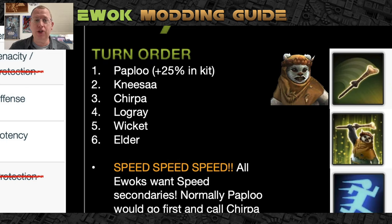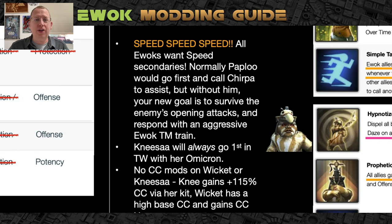However, I don't recommend using Paploo if you're running Nisa. Generally you want Chirpa to go next, followed by Logray, Wicket, and Elder — mod accordingly. But it doesn't have to stick strictly to this because there is a lot of RNG with Ewoks. Through Chirpa's leadership, whenever they attack using a basic they gain 20% turn meter, and they will be assisting with random assists non-stop all the way through battles, which means you can't directly control the flow.